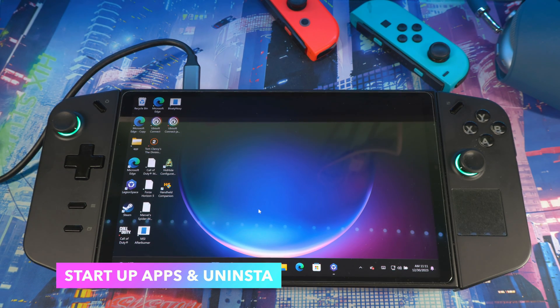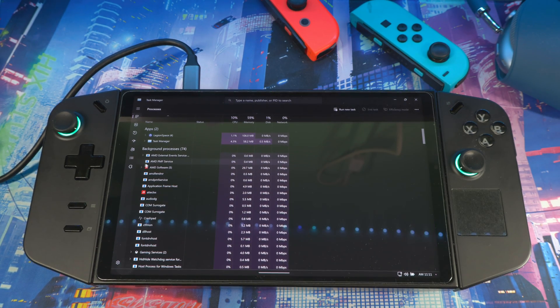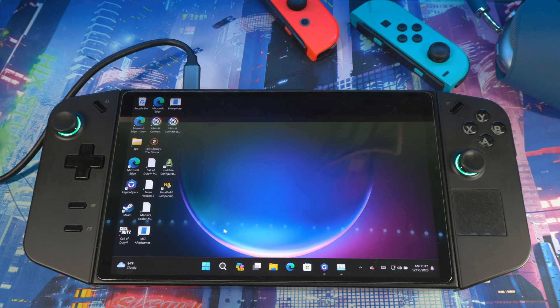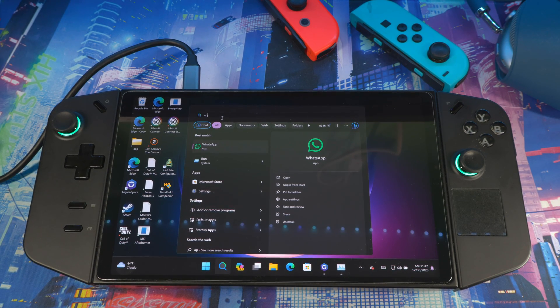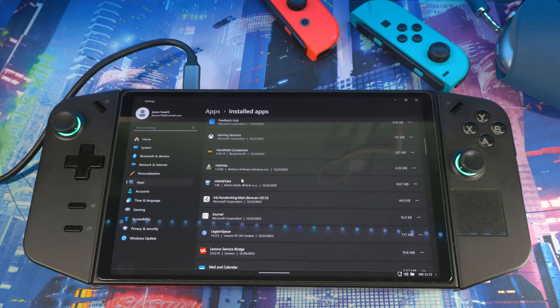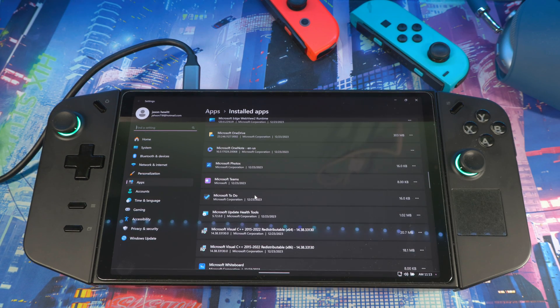Next, close Settings and go to Task Manager. On the right side you'll see a gear icon for Startup Apps. Go in there and disable anything you don't want running in the background — I've already got Spotify, WhatsApp, and other unneeded stuff disabled. Also, go to Apps > Installed Apps (Add and Remove Applications) and go through the list to remove bloatware that came out of the box.